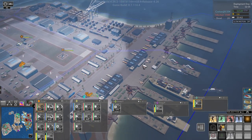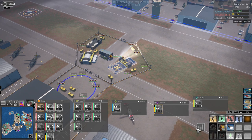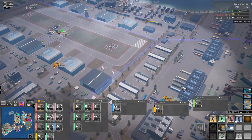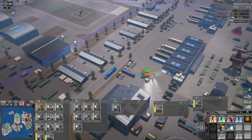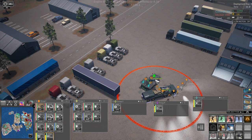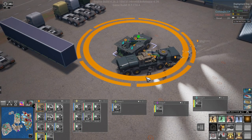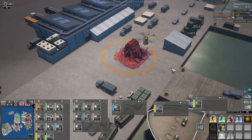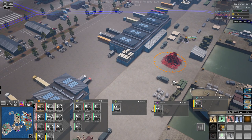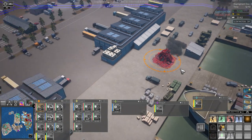Nope, nope. Scap drone, get over here. Sparrow, land and stop. Alright, so we can see that thing now. Hit it. Attack ground here. You can - very nice.